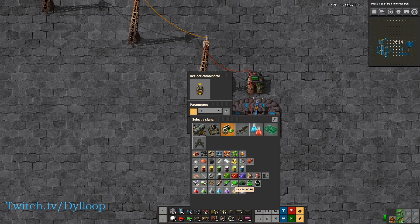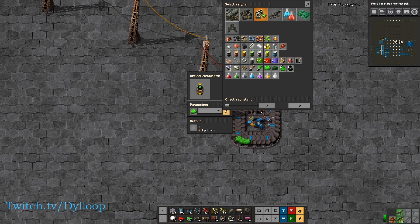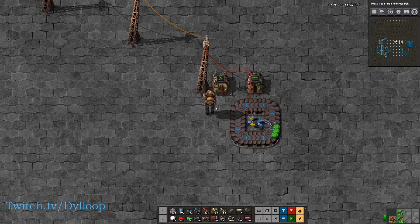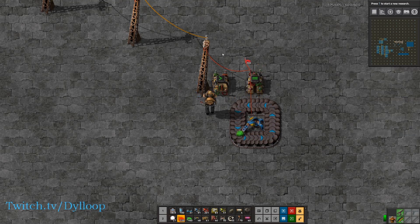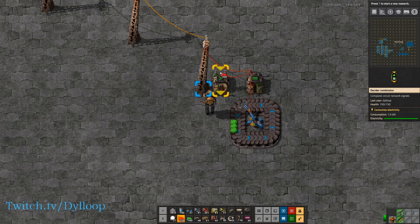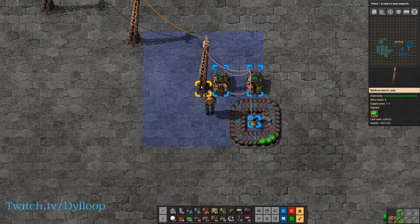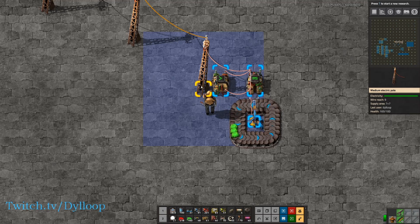On this combinator we're going to read: if uranium is over 40, output a green one. Then we take the output and feed it into the input here, and take this input and feed it into the output. What will happen is this will count up to 40, then reset and count up to 40 again. We can watch that happen — once it hits 40 it resets the timer.